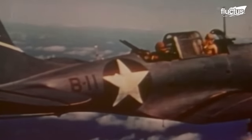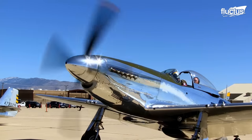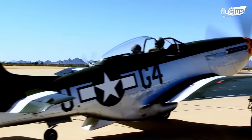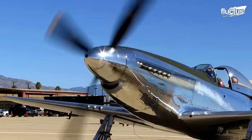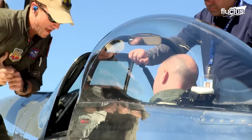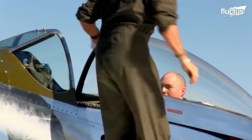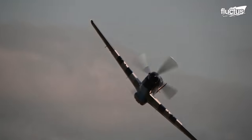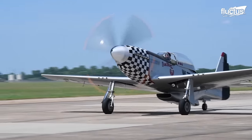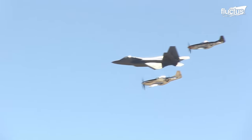Many or most of the dogfighting techniques and tactics were developed by pilots during the World Wars. One of the best fighters from World War II was the P-51 Mustang, which saw action right into the Korean War. The Mustang made use of lessons learned from dogfighting and incorporated the first bubble canopy of that era. Allison engines fitted to the first Mustangs were underpowered at high altitudes, so the Rolls-Royce V1650 Merlin engine used by the Supermarine Spitfire was used in the P-51, giving it a top speed of 440 miles per hour.